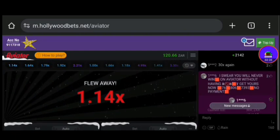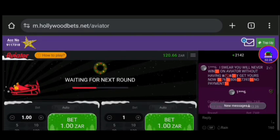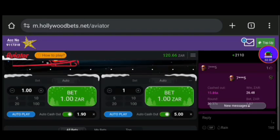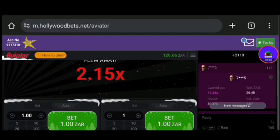That's basically what I'm saying: with 10 bucks cash out at 2x, next round 20 bucks cash out at 1.90x, next round 30 bucks cash out at 1.80x, next round 40 bucks cash out at 1.70x. That's basically the strategy — you're increasing the amount while decreasing the x.